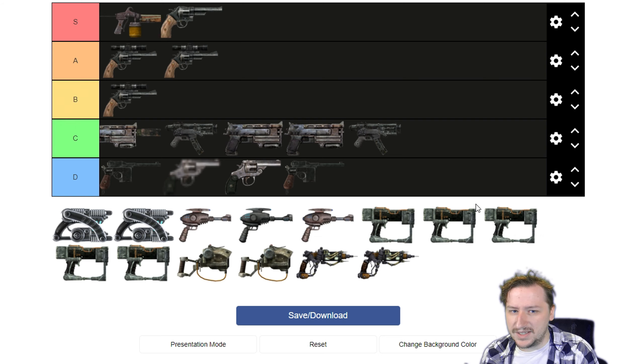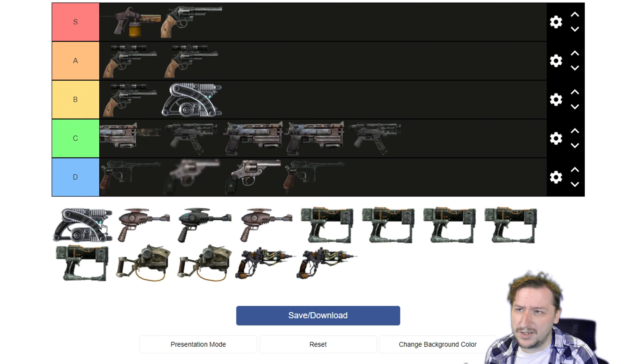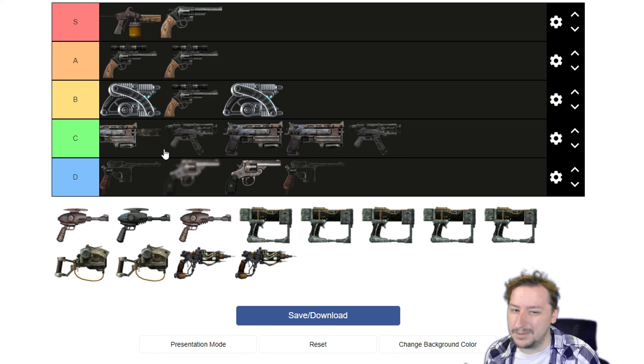Now we move on to the energy pistols. Our first is the Alien Atomizer from Mothership Zeta. It's very common for aliens to have. It does good damage per shot, pretty high DPS, is pretty accurate, has good crit chance, is action point efficient, and holds 20 rounds — all around pretty good, better than most handguns. I'd put it into B tier. The unique version is the Pulverizer — you can actually find two of these on the map just sitting on a shelf. It's slightly better in damage but quite a bit better in action points: where the regular takes 20 action points per shot, this one takes only 12. So on a full action point build this is way stronger and ammo efficient. I'd put it at the high end of B tier on that build; otherwise it's basically the same as the Atomizer.